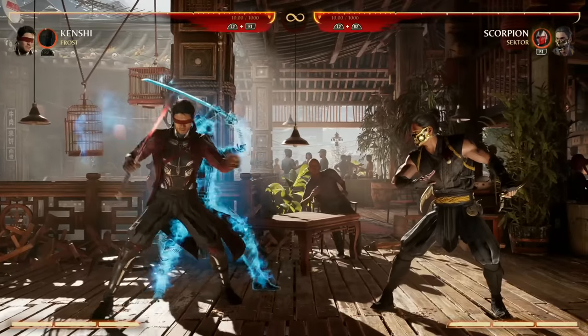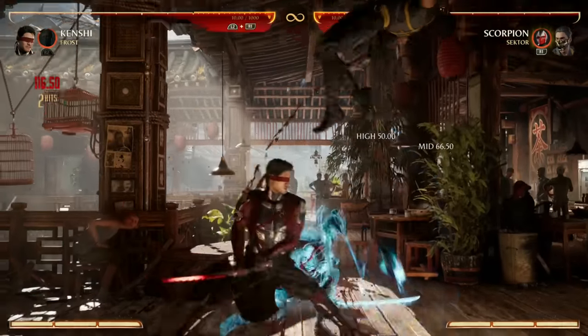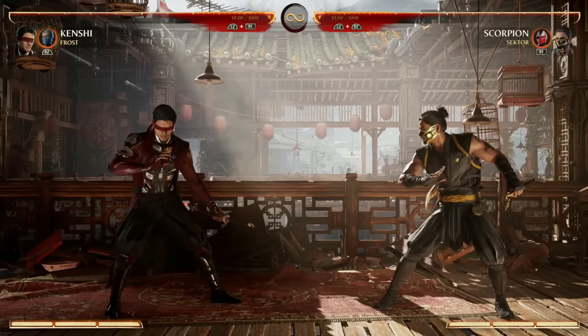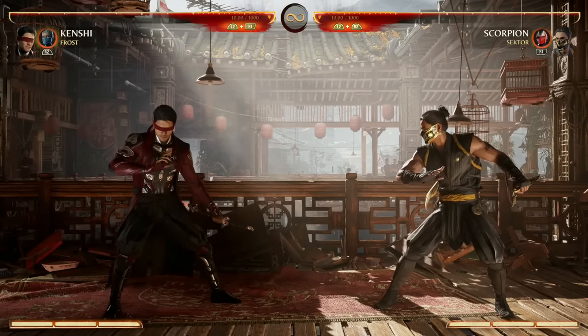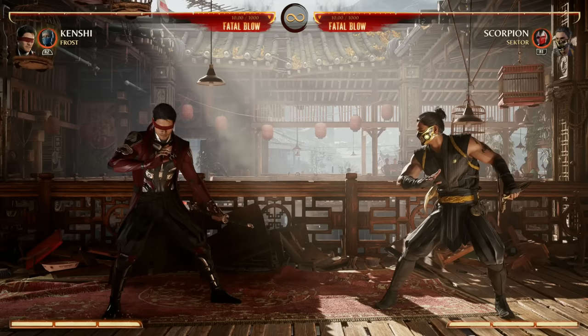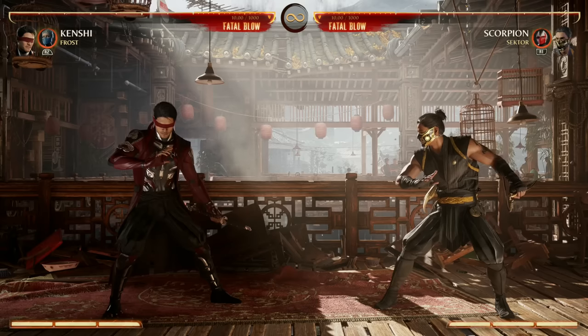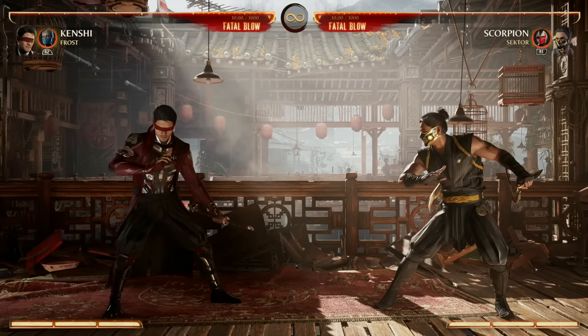When he wants to just rush in, pull out Sento and go absolutely crazy. Kenshi can definitely be a lot to handle, but once you get him down he's going to be so worth it and your opponent is going to have no idea how to fight you and Sento together. The hardest battles are won by the strongest warriors — with the basics down, let's get into some fun and easy combos to get you started with Kenshi today.